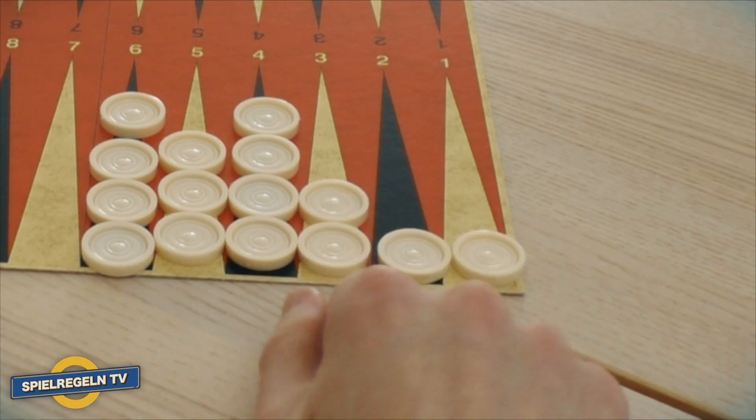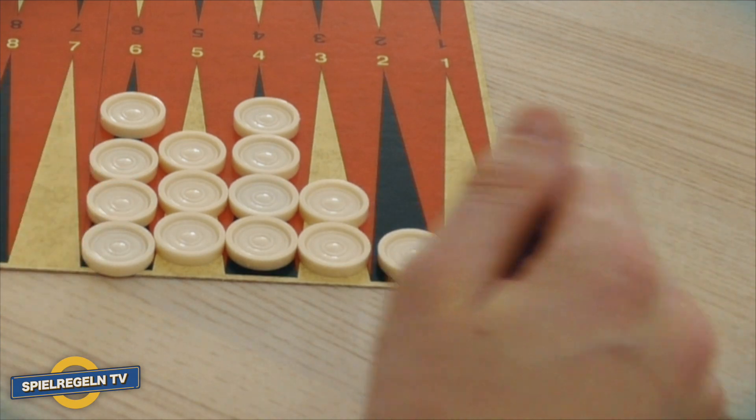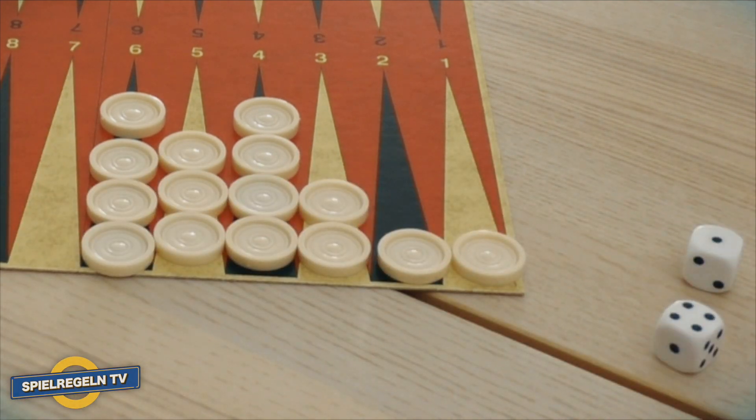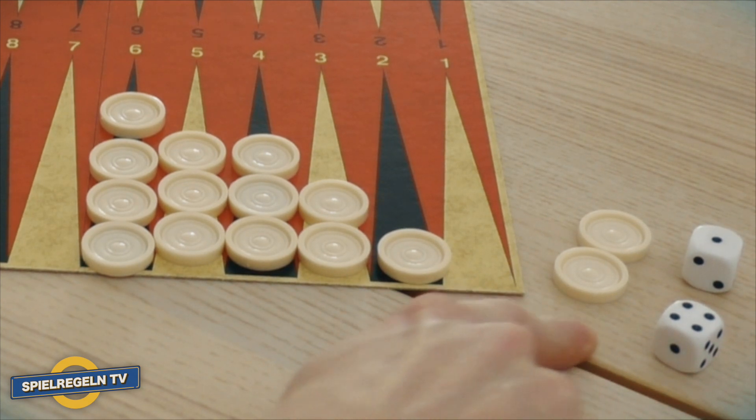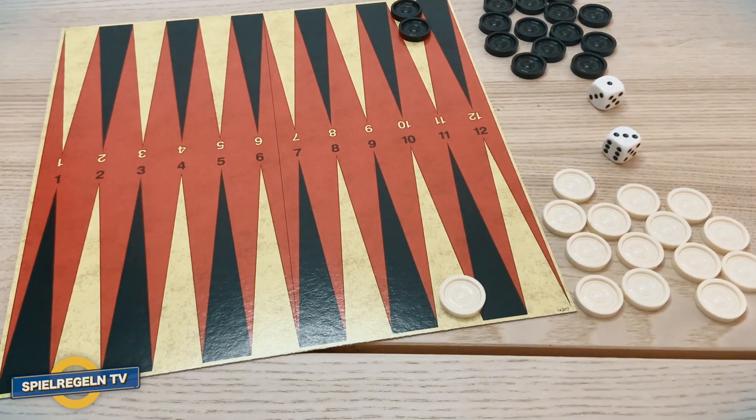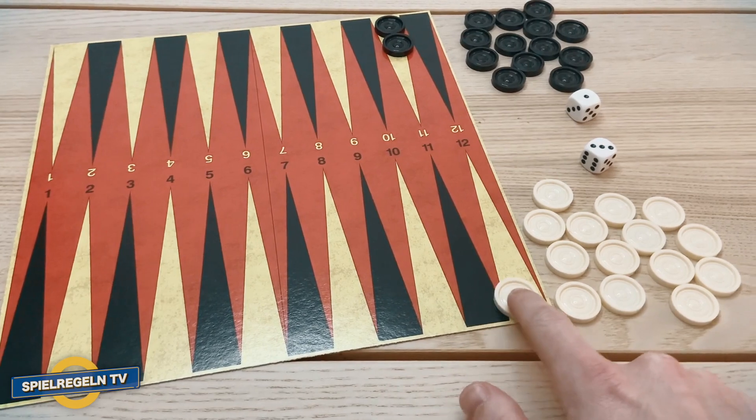As soon as all 15 pieces are in your own home field, bearing off can begin. You do this by rolling and removing stones outward. Once a stone has been removed, it is out of the game. The player who is first to remove all of his stones wins.